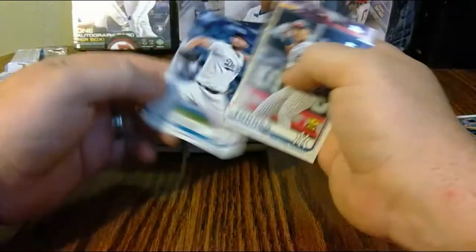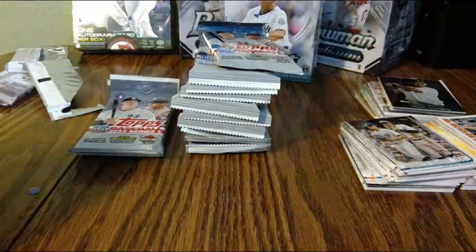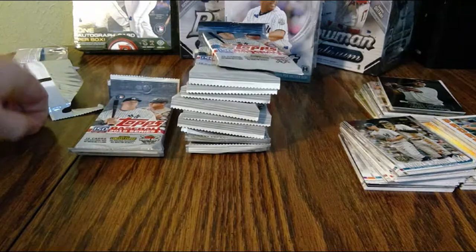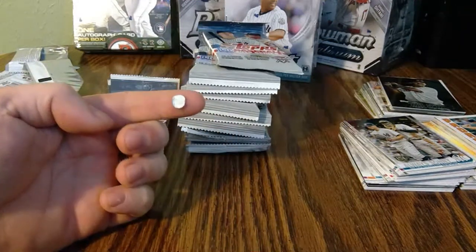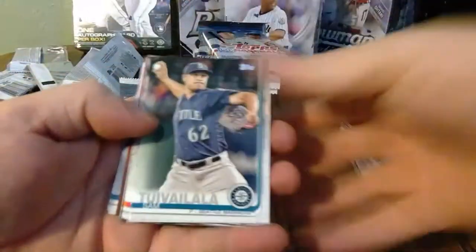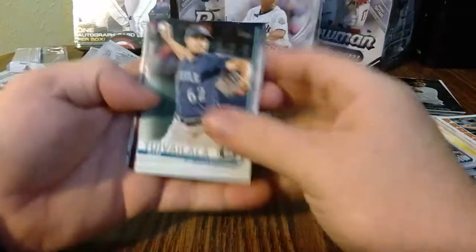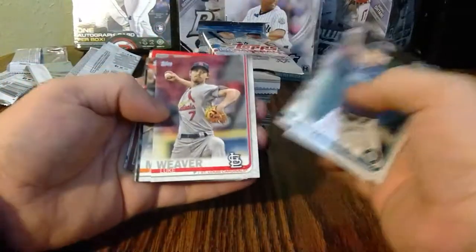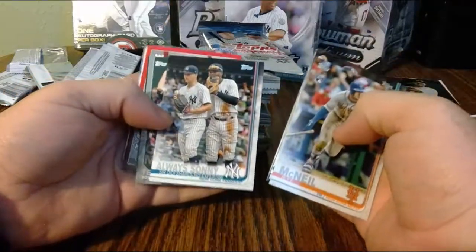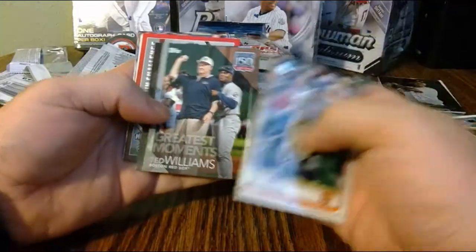Current trade bait — like Snell, Kershaw. The unintended consequences of these being hanger packs: hole punches everywhere. Oh, I see a home run derby card. Jose Ramirez, Weaver, Jeff McNeil rookie — one of the better rookies in the first stack. There's the base of Sonny. Greatest Moments: Ted Williams, Tony Gwynn. Tanaka. Matt Carpenter home run challenge — choose a game, you win a prize.